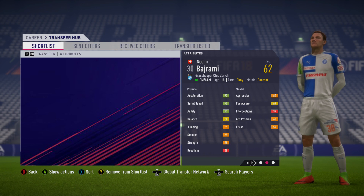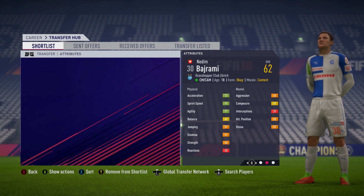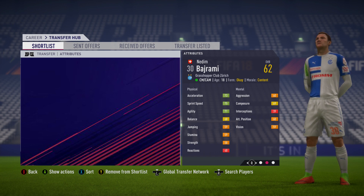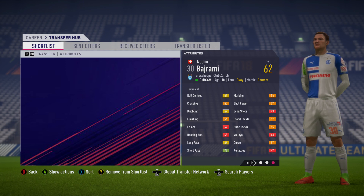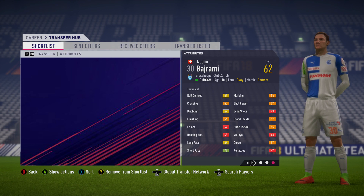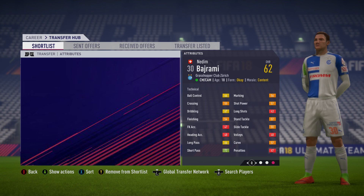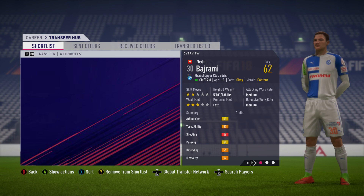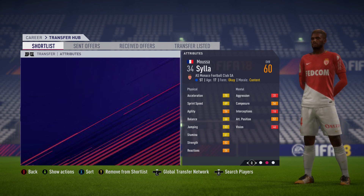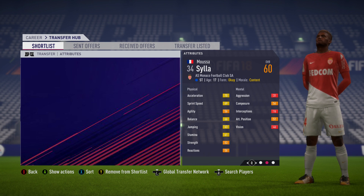Next is Nedim Bajrami, a 62 overall player from Grasshopper Zurich. The 18-year-old central midfielder's best attributes are acceleration, sprint speed, and agility — all green — plus 72 short passing. Very decent attributes for someone who is only 62 overall. He can also play as an attacking midfielder, and judging by his name he's likely of Albanian heritage, similar to the likes of Granit Xhaka from Switzerland. You can get him for around £400,000 to £500,000 and his potential is 82 — definitely a hidden gem for Road to Glory.